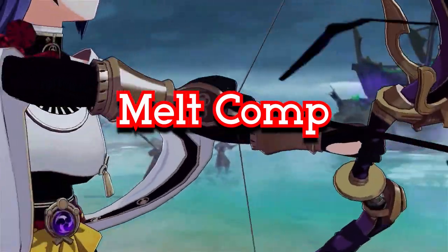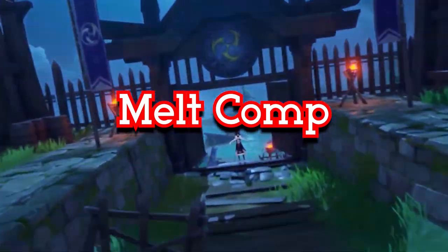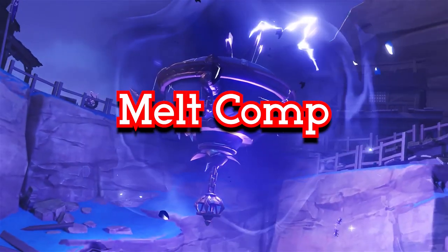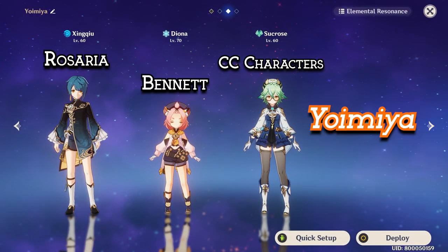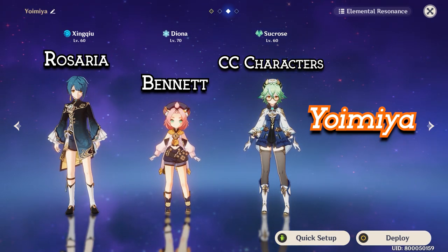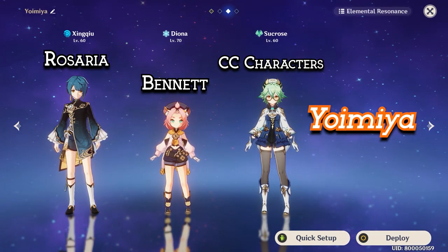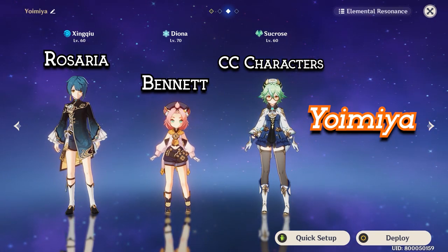With the Vaporize team covered, now let's take a closer look into the Melt team. Characters like Diona, Kazuha, Venti, Jean, Xiangling, Bennett, and Zhongli can also be in this team, so we are not going to re-explain them here — just rewind the video a bit. Our base team is Yoimiya, Rosaria, Bennett, and Sucrose. For now, only Rosaria is able to proc Cryo well, other than Ganyu who is a 5-star, and Kaeya who is way too close range for Yoimiya. So this team is a little less recommended.